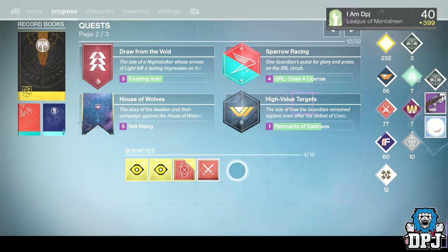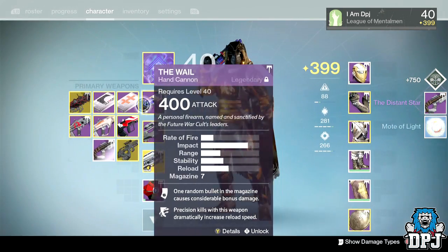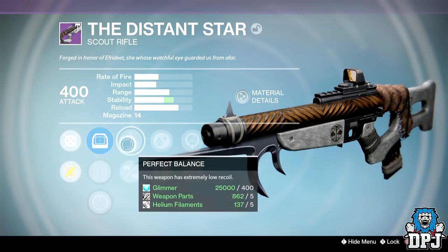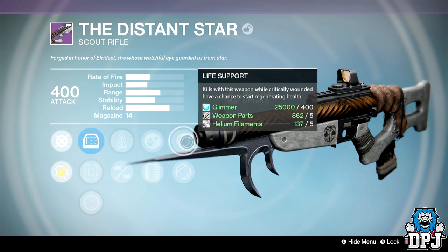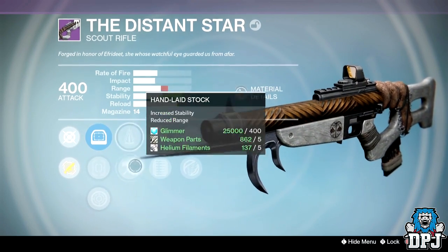Let's go with the Distant Star scout rifle — it should be a 400. Yes it is. What we've got: Iron Red Dart, Perfect Balance, Hand Laid Stock, Extended Mag, Lightweight, Life Support or Icarus. That's not too bad — I think it might actually be better than the one I've currently got.